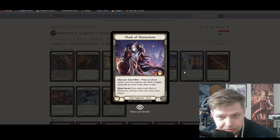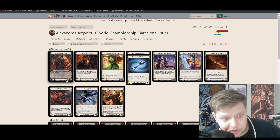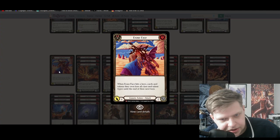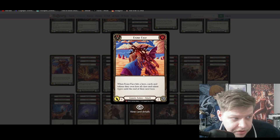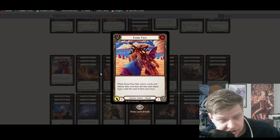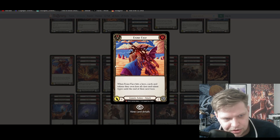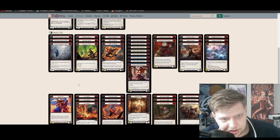Being able to present clean Mask of Momentum breakpoints with a 5-card hand just gives you a lot more agency to do that. The 1-of Erase Face is probably for Mechanologist — just being able to make it so your opponent can't boost, their Boom Grenades are no longer online. So many of their cards say 'when a Mechanologist attack does X,' and Erase Face shuts all of that down. If you have a lot of Mechanologist at your locals, it's worth teching in a couple extra copies.